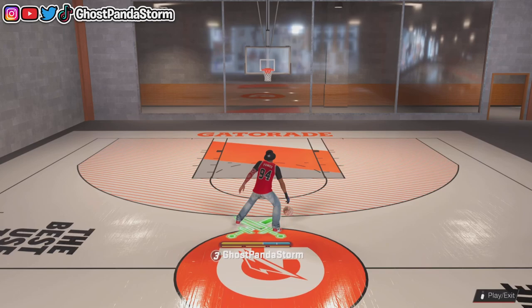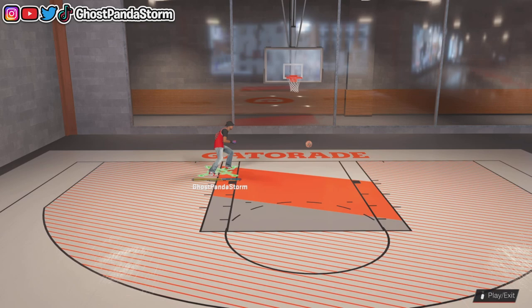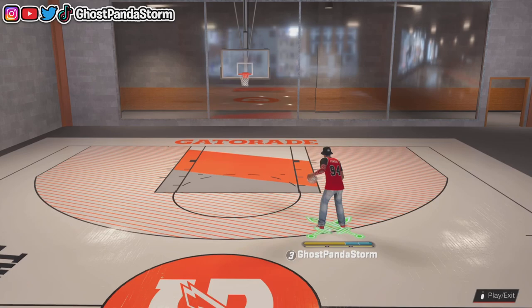Greetings friends, we have a new flashy dunk package available for your MyPlayer in NBA 2K23 - the Latrell Spreewell package, which is an exclusive to Season 3 of NBA 2K23. I just wanted to show you what a couple of the dunks look like. It's been really nice that they've been adding new animations each season, whether it's dunk packages, jump shot animations, ball handling animations, etc.